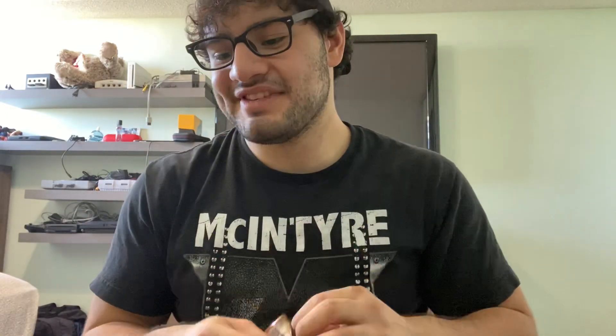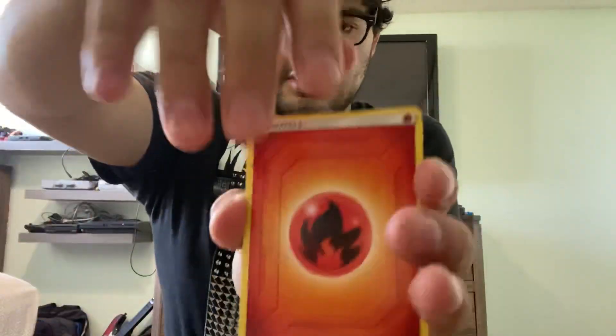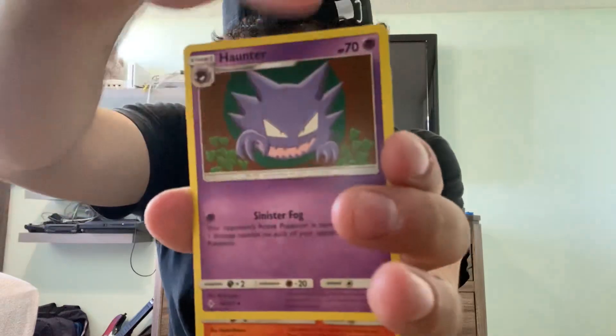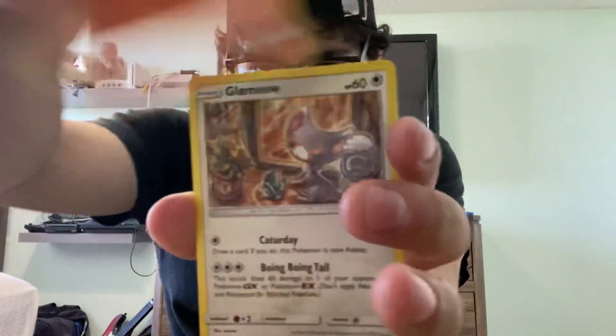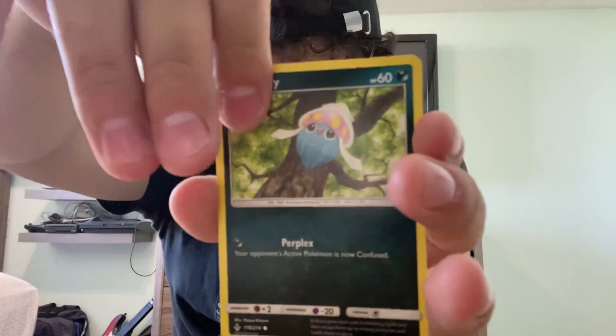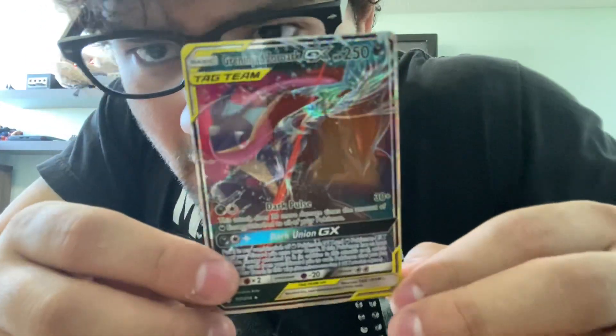Alright, let's get into the four packs — two Unbroken Bonds, a Cosmic Eclipse, and Evolutions. Evolutions was upside down there, but you know stuff happens. One, two, three, four. Fire energy, Wartortle, Gloom, Hunter — you know that one — Salazzle, Glamow, Diglett, Poliwag, Inkay, reverse holo Gloom, and — ooh — Greninja and Zoroark GX!